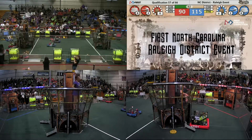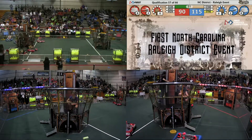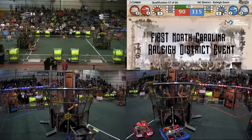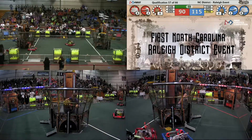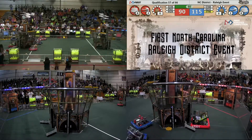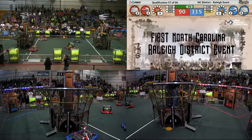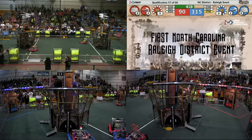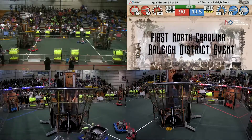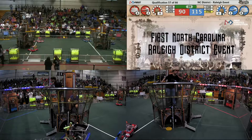Both alliances have two rotors spinning — the usual race for the third rotor. 3796 delivers a gear to the Blue Alliance Airship. 4561 puts another gear on to the Red Alliance Airship. 5160 and 6332 head back to the Blue Alliance Airship, playing defense against 4561 on the way to its retrieval station. 3796 has a gear for the Blue Alliance Airship — they need two more to get that third rotor spinning.